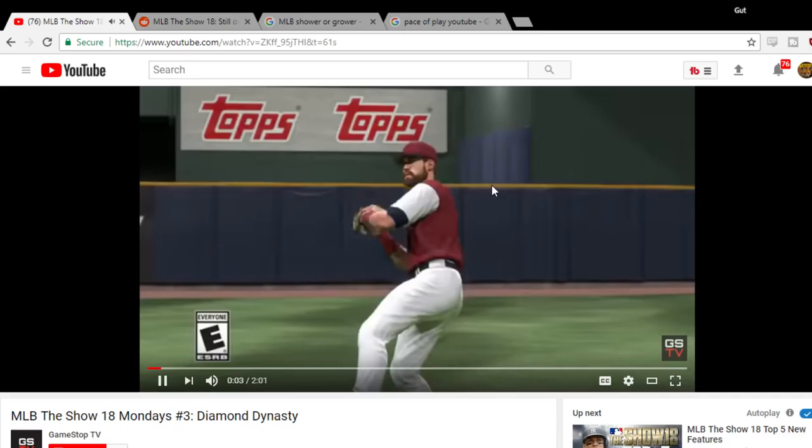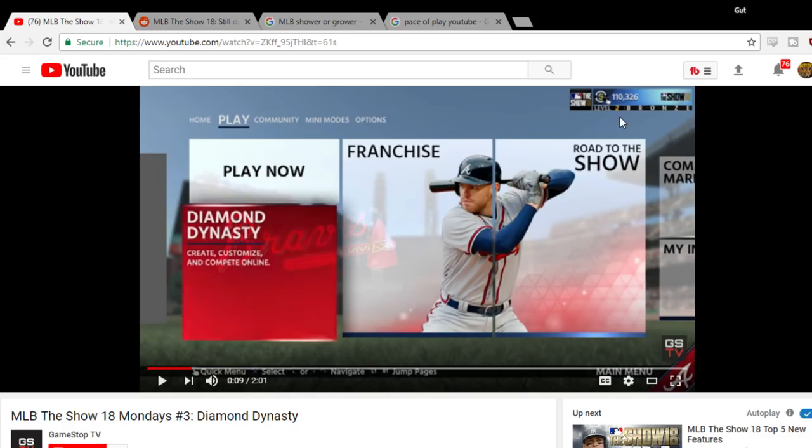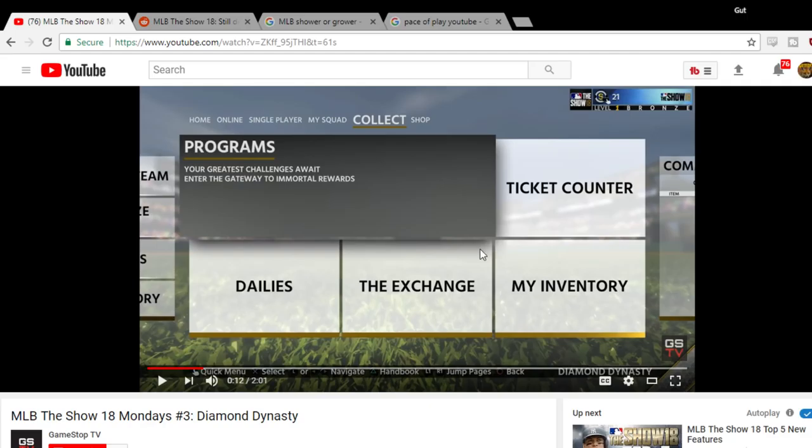Let's get straight into the trailer. Lance Leahy here, welcome to another MLB The Show Monday, powered by GameStop. Today we're highlighting what's new in Diamond Dynasty. Levels are back — that's nice. They're doing stubs again, obviously. They have the mini modes back, play a little bit different on the menu layout than last year. Diamond Dynasty — let's click into it. The daily is separated out, the exchange we'll get to later, inventory that's back, and then ticket counter, that's back again.